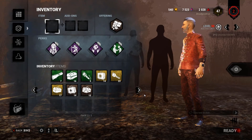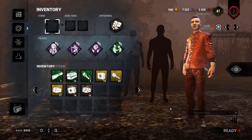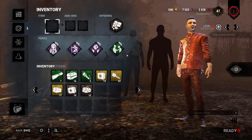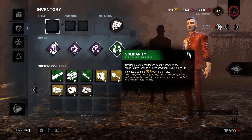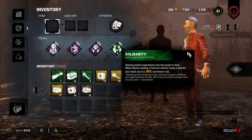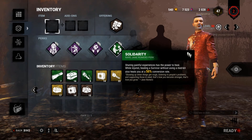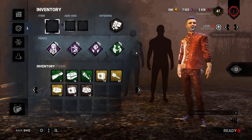Hello everyone and welcome back to Dead by Daylight. Today I have a challenge video — I'm going to be doing the healing build. Here's the catch: I can't do any generators unless I'm fully healed. I thought this would be an interesting build because I wanted Solidarity to work. You could do this with just Solidarity and have a perk build surrounding it.